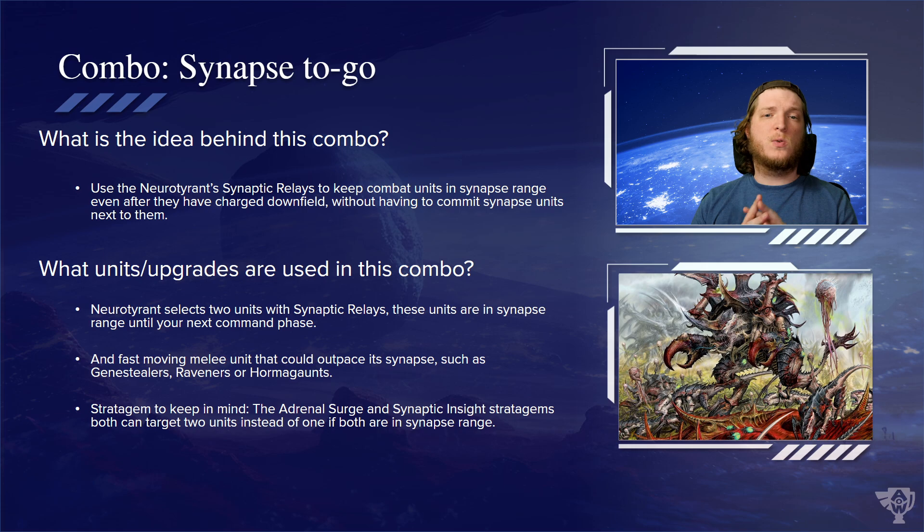Now how does this all come together? The Neurotyrant's Synaptic Relays in your command phase lets you pick two friendly units within 12 inches to count as being in synapse range until your next command phase. That rule is a little easy to dismiss on first read, but the Neurotyrant has a lot of value and synergy with making your stratagems more effective — because those Synaptic Relays let you pick two units to count as in synapse range, which makes your stratagems a lot more efficient.